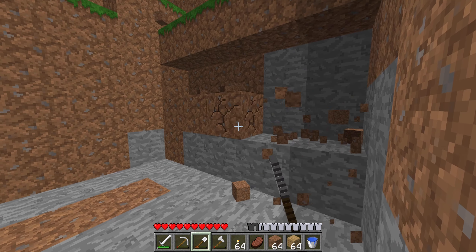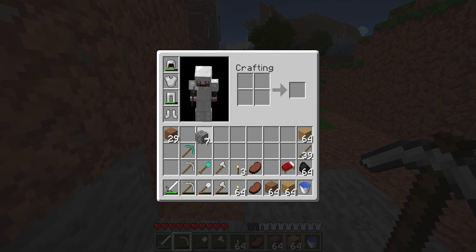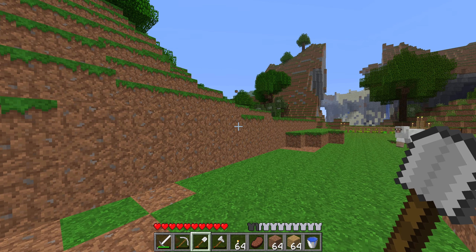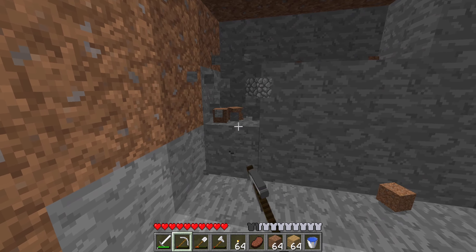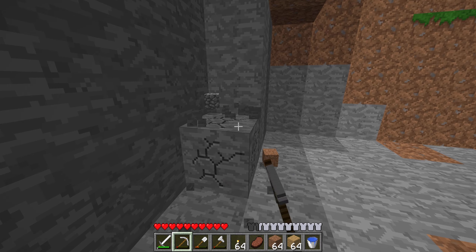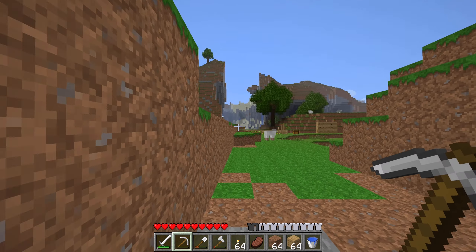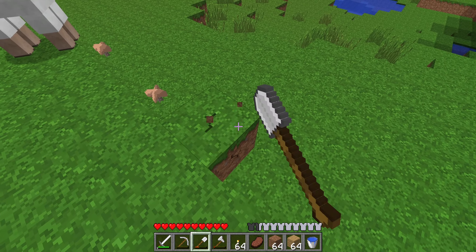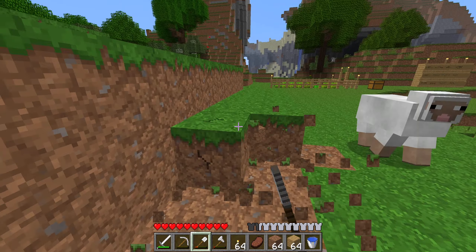I definitely need a lot more cobblestone and plenty of dirt too, so I'll take that for when we do more builds. I'll have to go logging at some point because my supply of logs is definitely not a lot at the moment. Let me go ahead and remove this wall — it's kind of annoying me. I may actually just push this back a little bit.